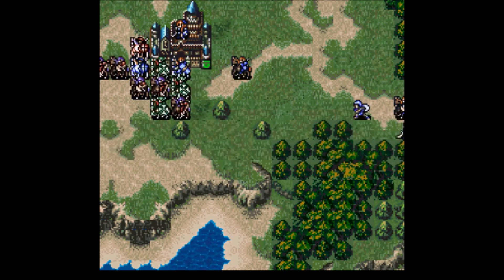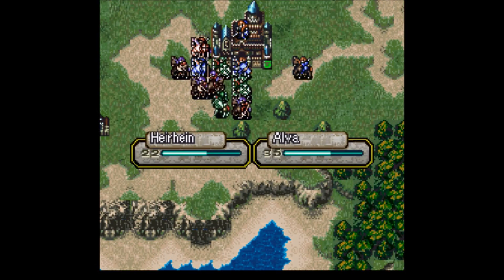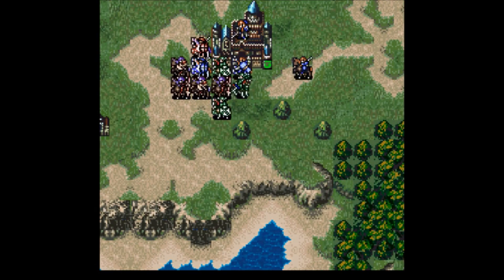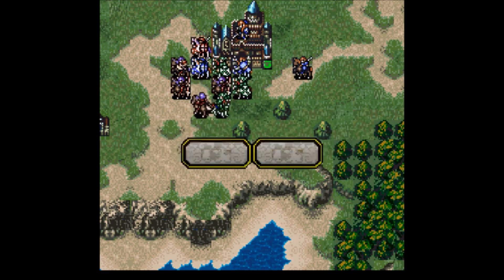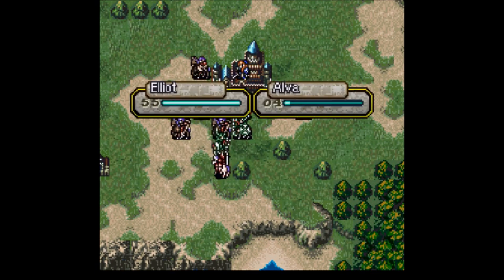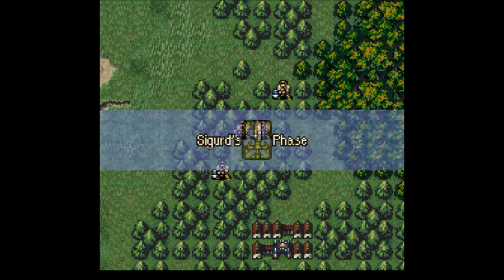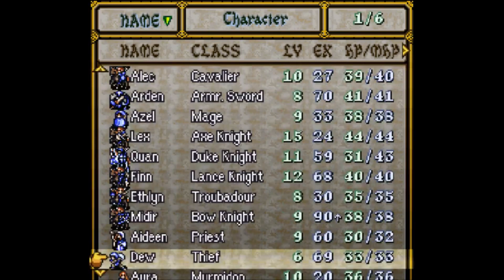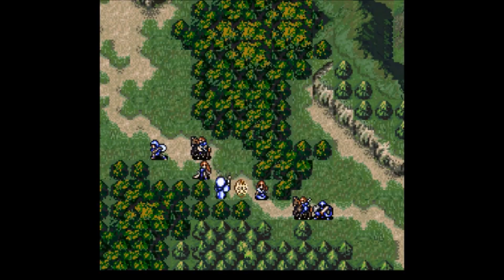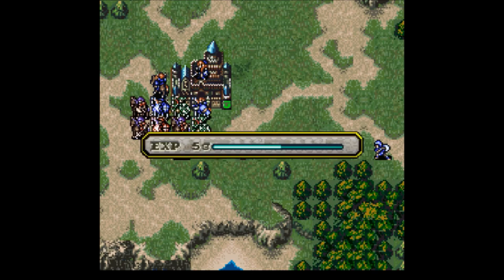The new unit we got, Lachesis, is a pretty important unit in this run. Despite right now appearing to just be Ethlyn but worse, she has a pretty gnarly promotion. We're going to be spending a lot of time on this map trying to get as much experience as possible on her because she needs to promote by the start of the next map. The green unit AI can be pretty annoying — they have the targeting AI and survival instincts of a standard red unit. However, they like to stay next to their commander, who in this case is Lachesis. Unfortunately, we're going to need to expose Lachesis to a lot of combat to train her up, which means these guys are also going to experience a lot of combat. For this reason, we're going to need to make sure our combat is quite efficient so they don't get ganged up on and killed.